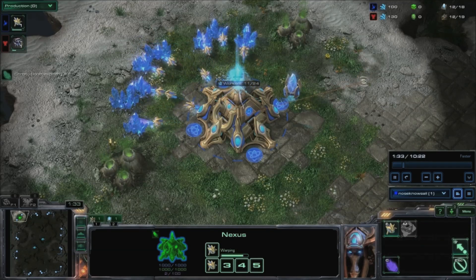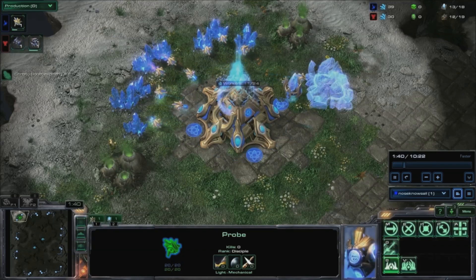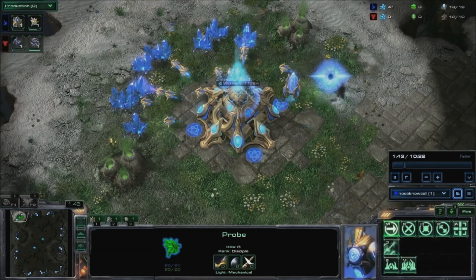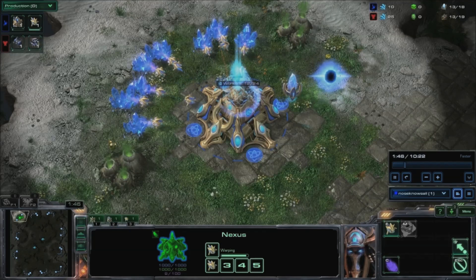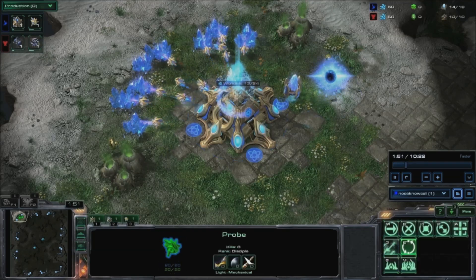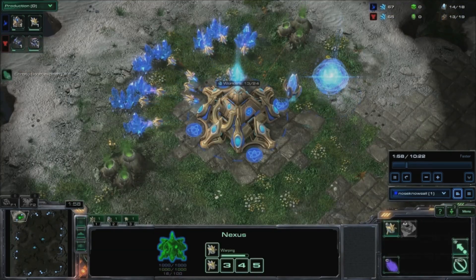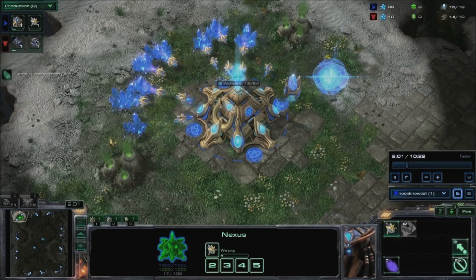Chronoboost the nexus, use your 12th probe to warp in a gateway before mining. Once you've started your gateway, send out a probe to scout your opponent's base. Warp in two assimilators. You should be at 15 supply.